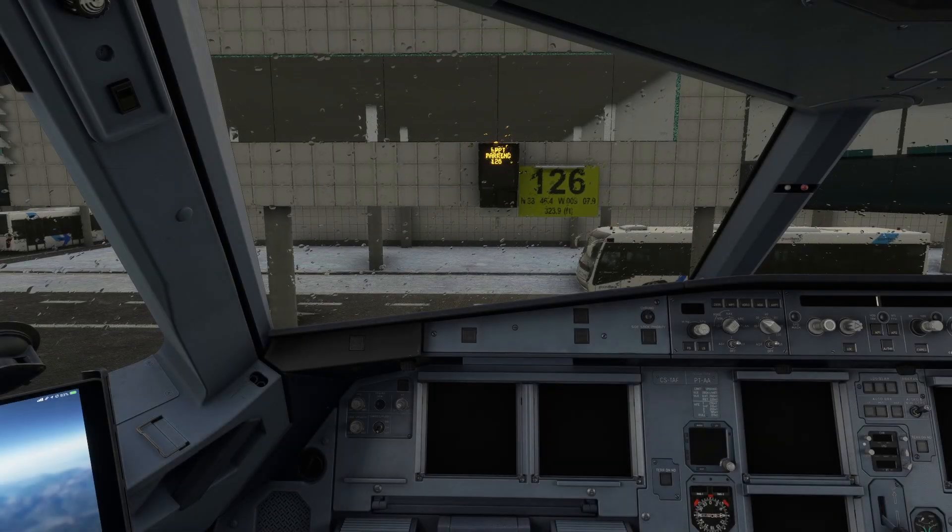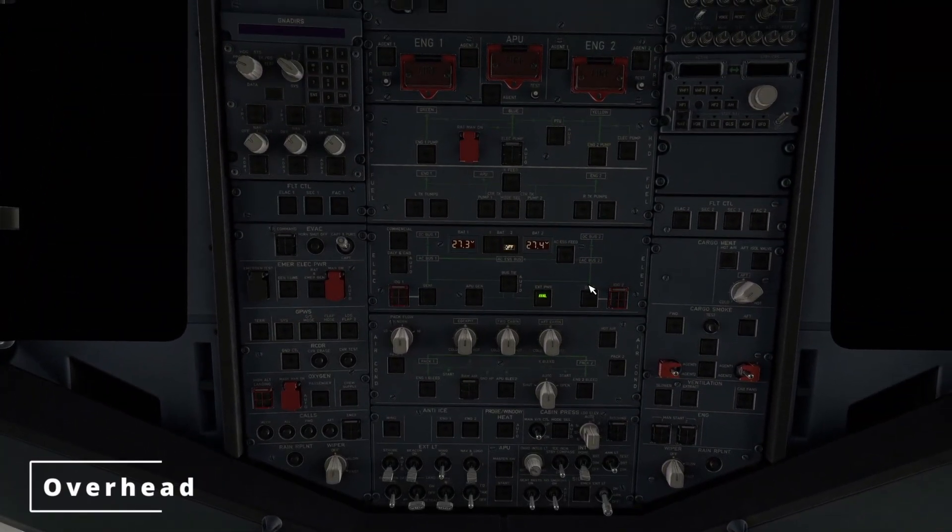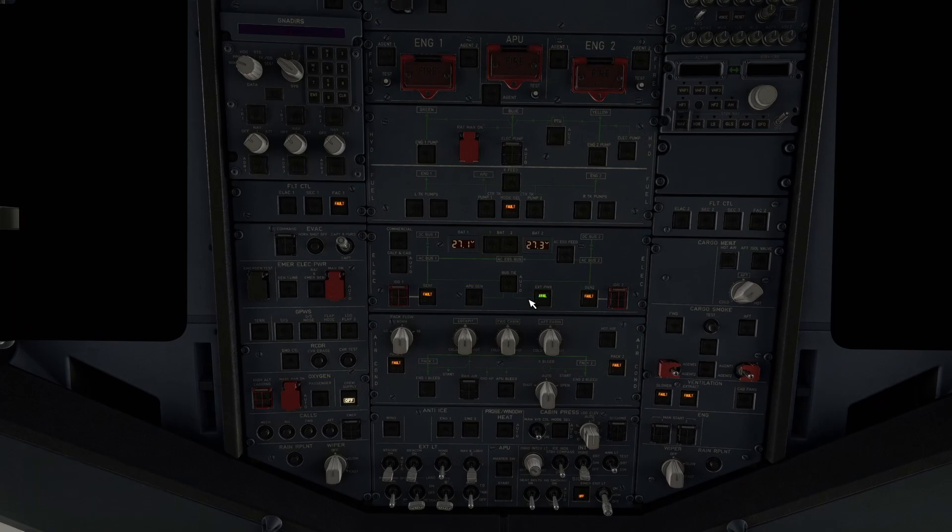Here we are in this beautiful flight deck. Let's start it up. Move on to the overhead panel — batteries 1 and 2 on. We have external power available to us, so let's go ahead and use that. Next order of business is to extinguish all the white lights — so all the fuel pump lights 1, 2, 3, 4, 5, 6 and the cross feed supply.